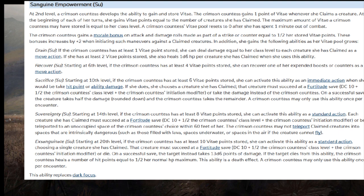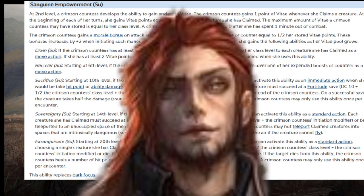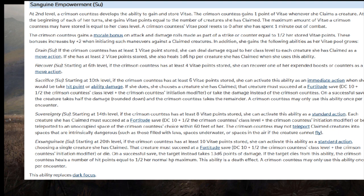You gain one point of Vitae whenever you claim a creature. At the beginning of each of your turns you gain Vitae points equal to the number of creatures you have claimed. The maximum amount you may store equals your level, and the Vitae pool resets to zero after one minute out of combat. As long as you have one Vitae point, you can deal damage equal to your class level to each claimed creature as a move action. With two points, you get a d6 of HP per claimed creature back.